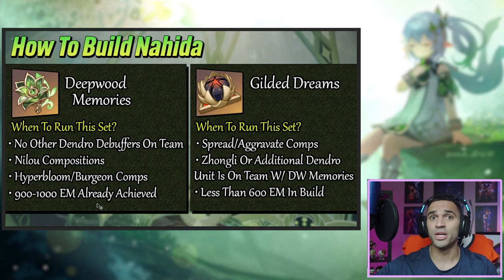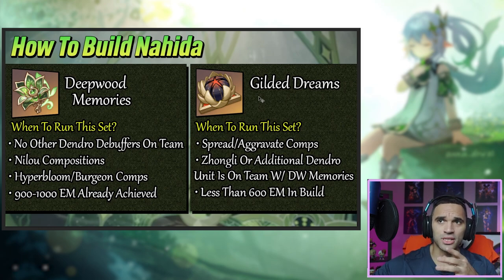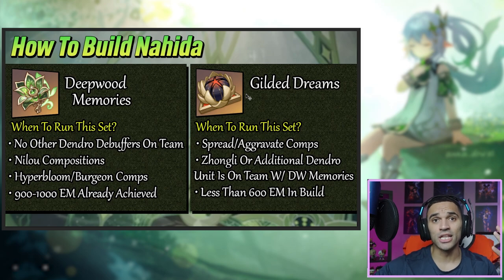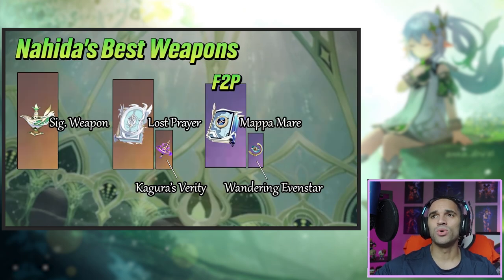In Hyperbloom and Burgeon comps, the dendro debuff applies to the damage done by those reactions, or you have up to 900-1000 EM achieved within the build already, which is very hard to do without Gilded Dreams. For the most part, her best artifact set is going to be Gilded Dreams because it gives so much elemental mastery and her kit has so many things that synergize with EM. Run it in spread/aggravate comps, or when you have another unit debuffing dendro and you're below 600 EM.